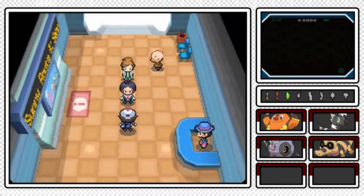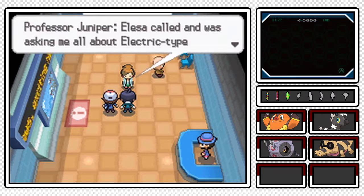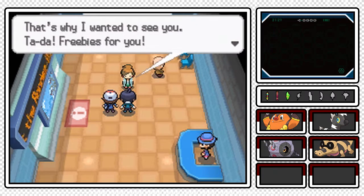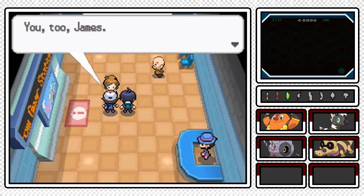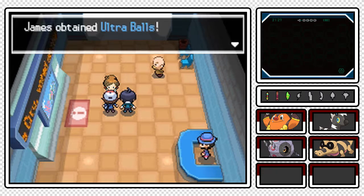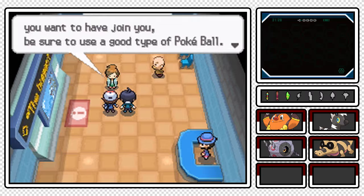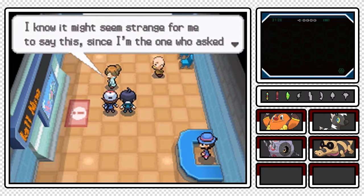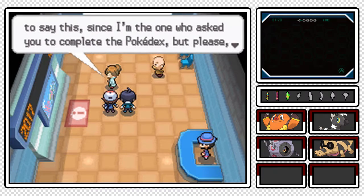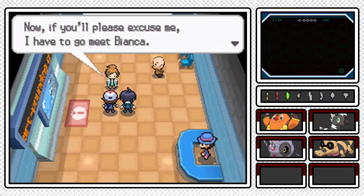Hey, look, it's Charon and Professor Juniper! 'Elisa called and was asking all about Electric-type Pokemon and I thought about you guys - that's why I wanted to see you. Ta-da! Freebies for you! Here, Charon. You too, James.' And we've obtained some Ultra Balls! 'If you see a Pokemon that you want to have join you, be sure to use a good type of Pokeball, because this could be the first and last time you see that Pokemon. I know it might seem strange since I'm the one who asked you to complete the Pokedex, but please remember to enjoy your journey.'